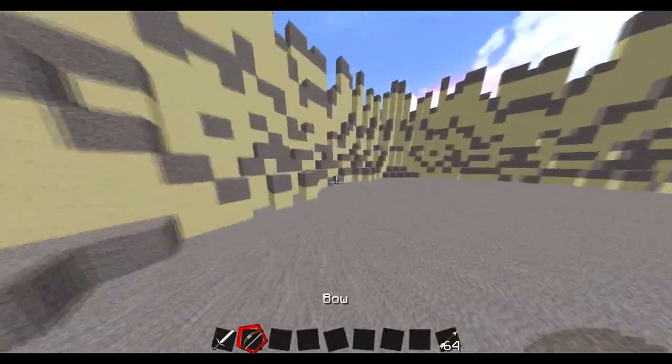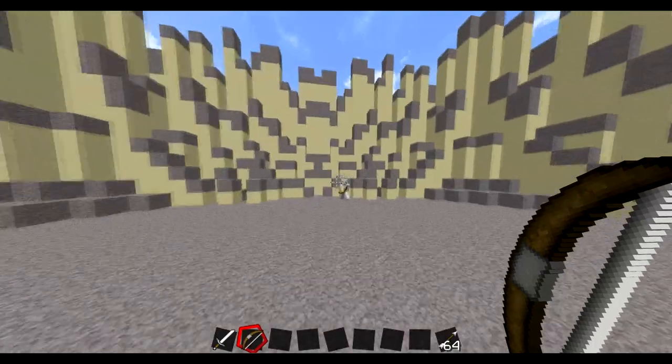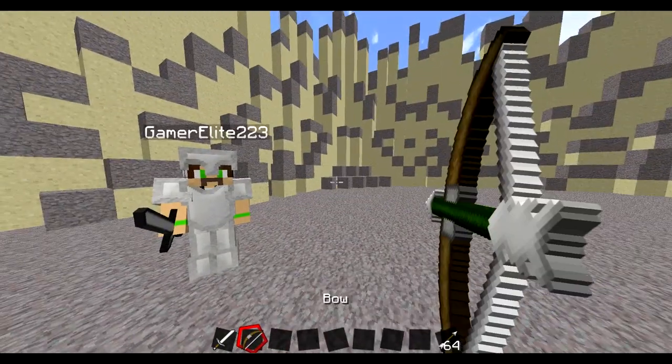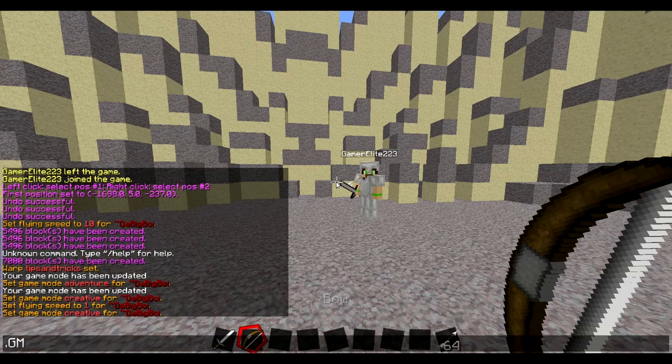Today we're doing the bow. So the first thing I'll be showing you how to do with the bow is just shooting it normally. There are obviously three tiers — you can tell by the color of the bow. There's green, yellow, and red. Red does the most; I'm pretty sure it does two hearts.